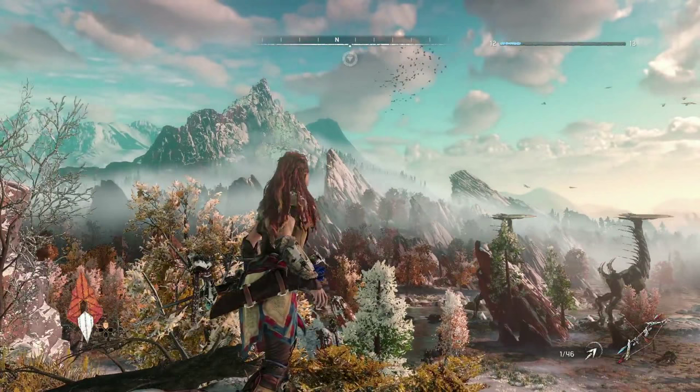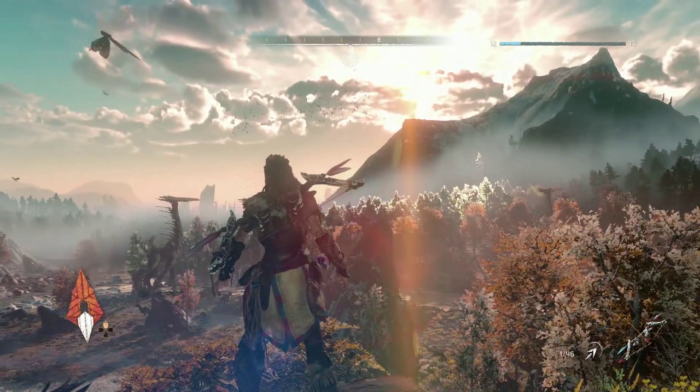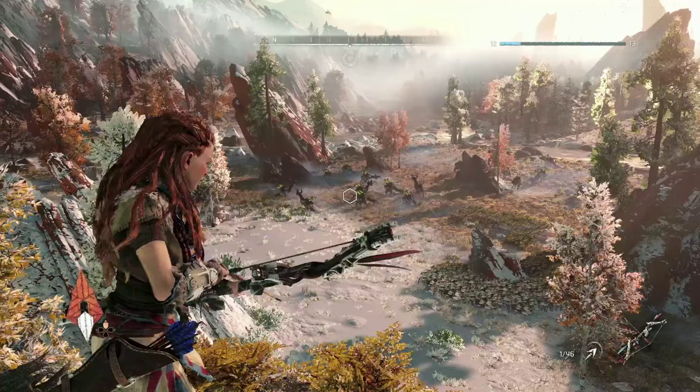As you're looking at this screen, for the very first time you're going to notice some of our UI or HUD elements. The art isn't exactly final, but you can start to see how the game is really starting to take shape. You can see in the top middle part of the screen that there is a compass — that certainly denotes an open-world style of adventure.